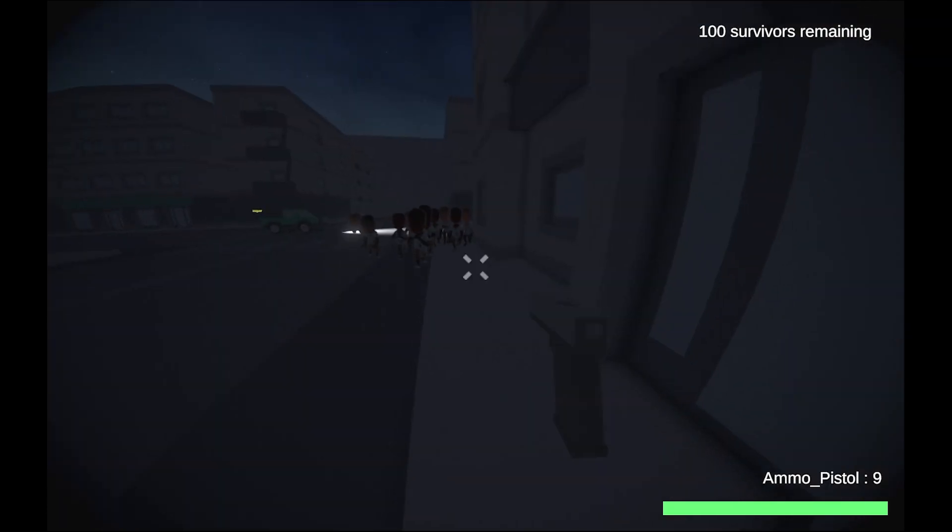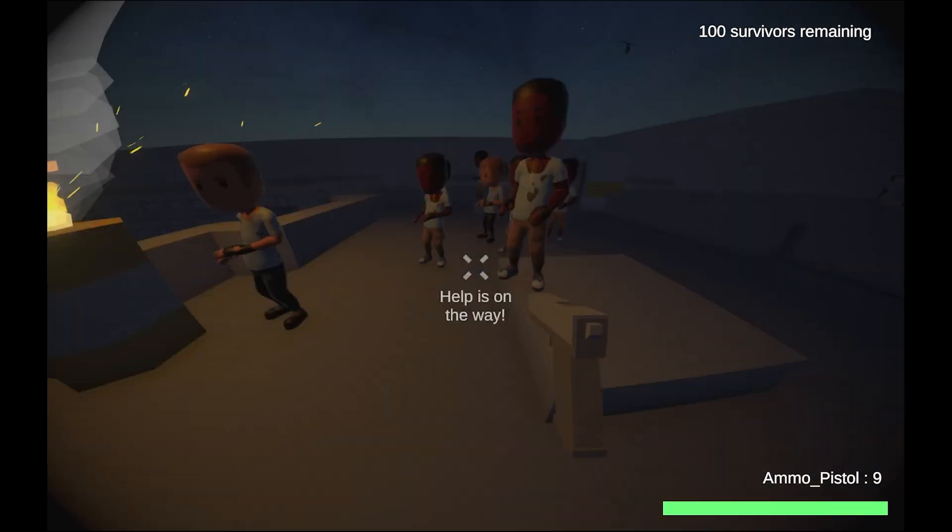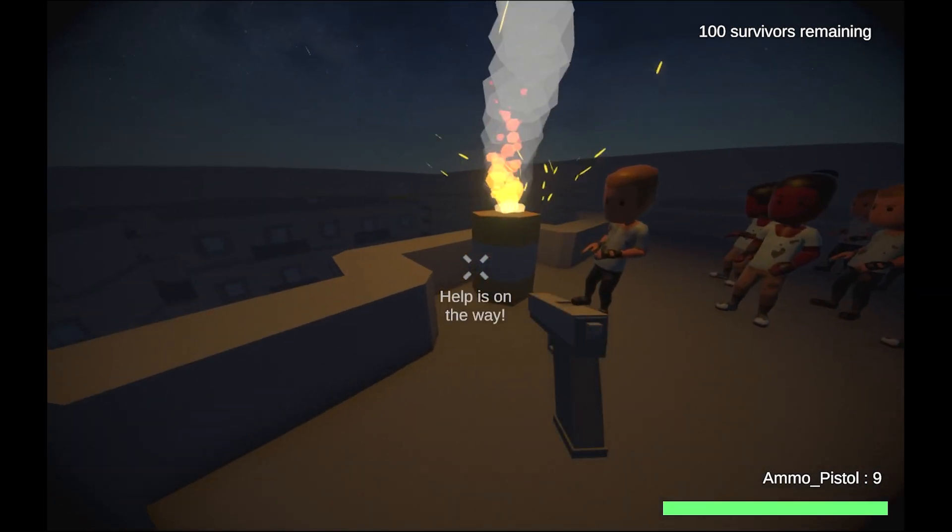You can also tell them to stay put, and it's the same idea. Hold the button to make all the survivors around you stop and stay put, or you could tap it and just tell one of them to stay put.